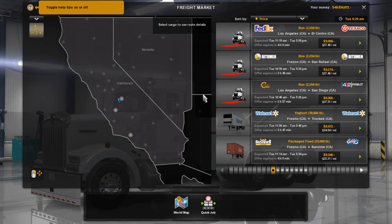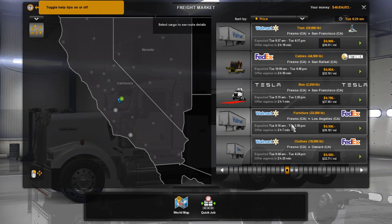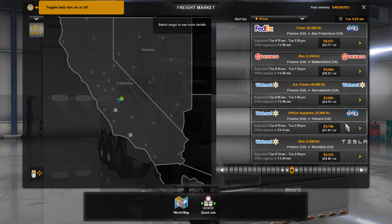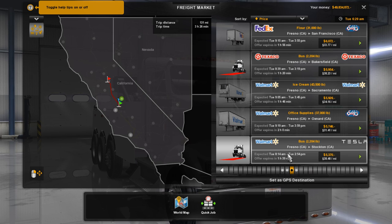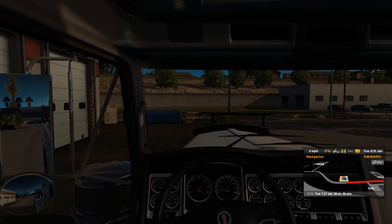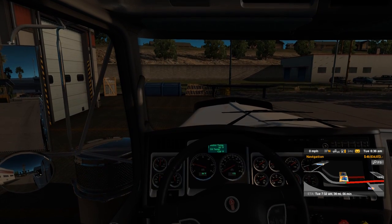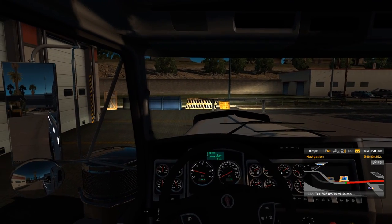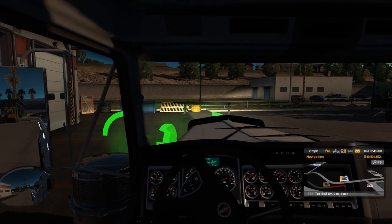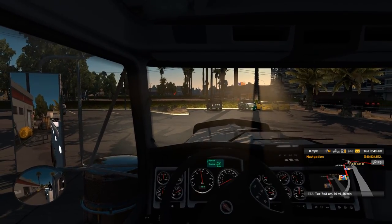Let's see what the freight market looks like. It still gives us trailers — I don't know what the deal is with that exactly. I'm assuming we can't hook up to one of those trailers, but maybe we can. Let's grab one of these short runs to Stockton — about an hour to get there. We'll grab this truck and see what it looks like and how it pulls, and then once we get to Stockton I may try to hook up to a trailer just to see what happens.